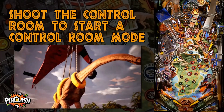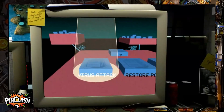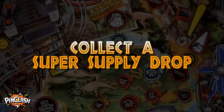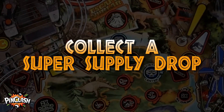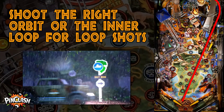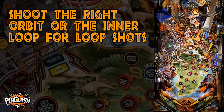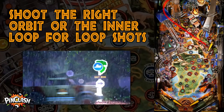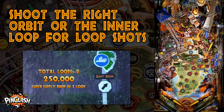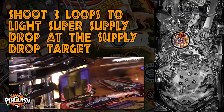Shoot the control room target to start a control room mode. Shoot the right orbit or inner loop to advance loop shots. Shoot three loops to light super supply drop at the supply drop target.